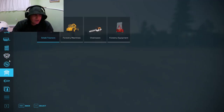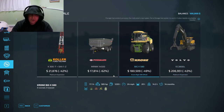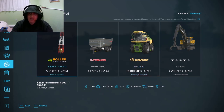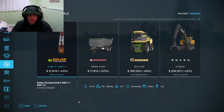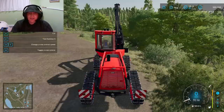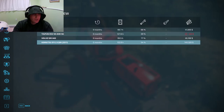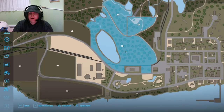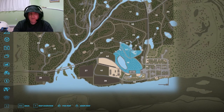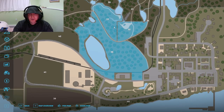The dealer has a repair spot and a vehicle purchase area. What properties do we own? I think it was these three properties right here — so we can just start cutting trees down in these areas.